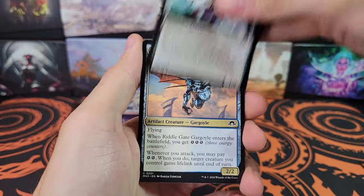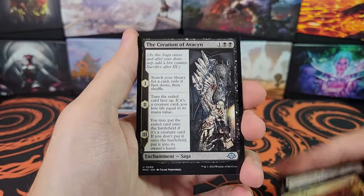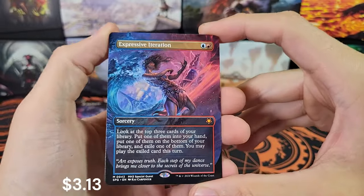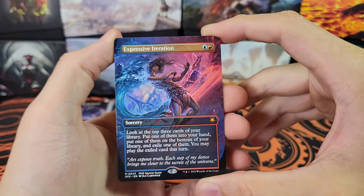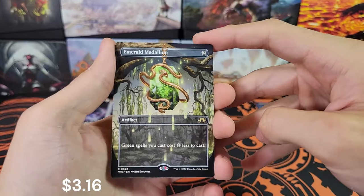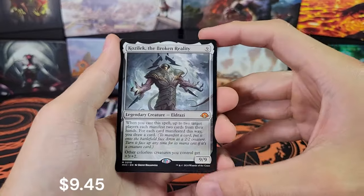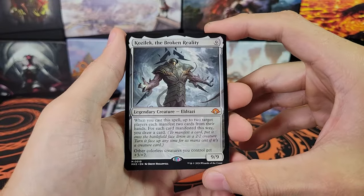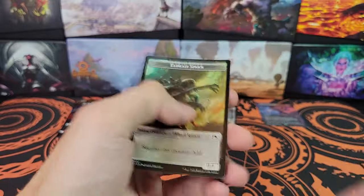Pack two: petrifying meddler, pyretic rebirth, the creation of Avacyn, solar transformer, and then expressive iteration — a special guest, very cool, my first special guest out of a play booster! We also got emerald medallion borderless and Kozilek — very nice, that's a nice hit out of a play booster. Cranial ram for the foil.